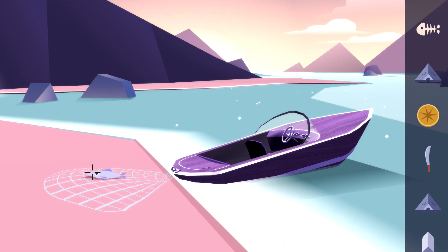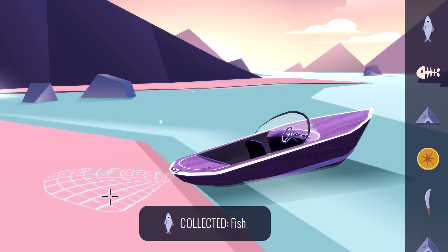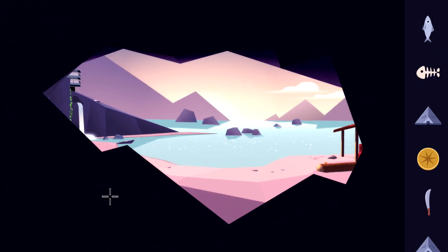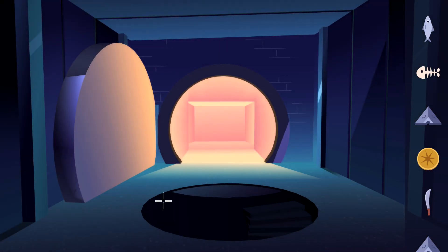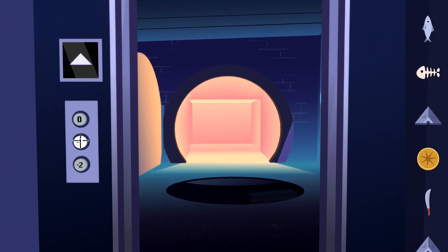Whatever the case, make sure you grab the fish again, and then this time we are going to take it with us to Floor Minus One. So make sure you back up to the elevator room — keep hitting B until you get all the way back to the lair. Back into the elevator, and this time instead of heading to the ground floor, we are going to go to Minus One.